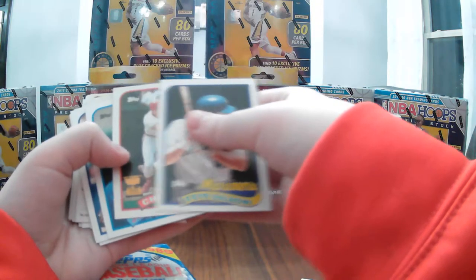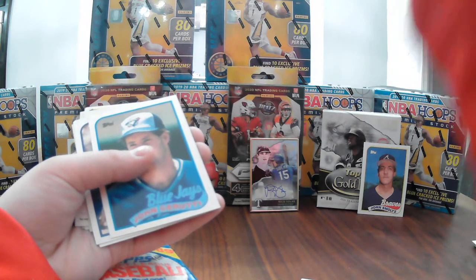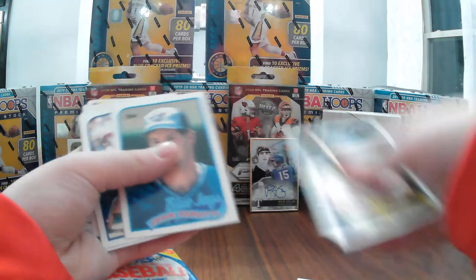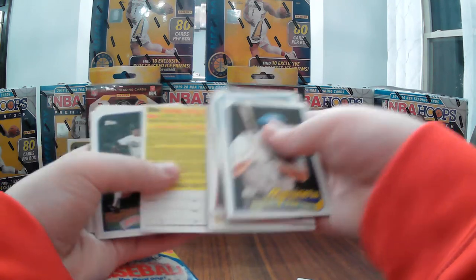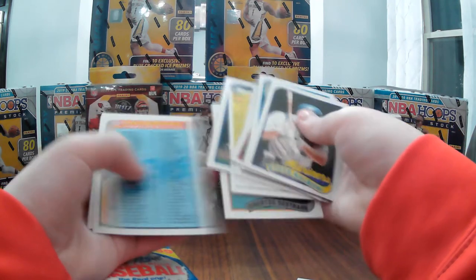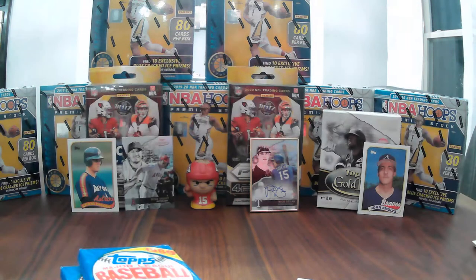Steve Balboni, Chris Sabo — I believe that is his rookie card, and yes it is. Pete Smith, Dave Winfield. From the stats on the back, he's been playing for a very long time.